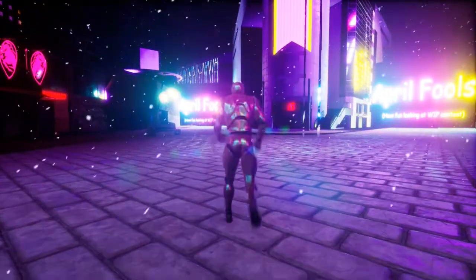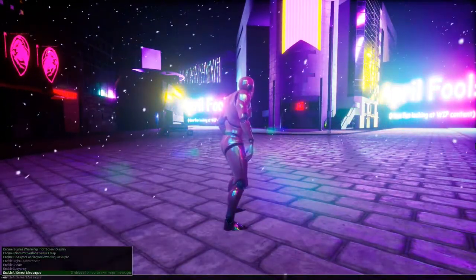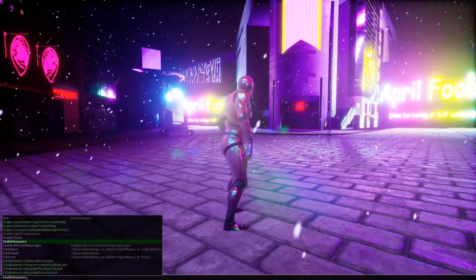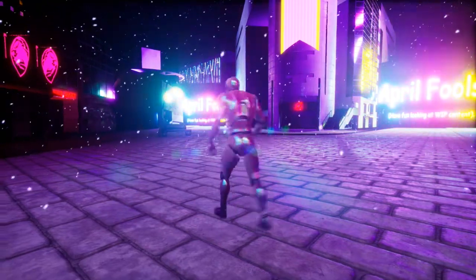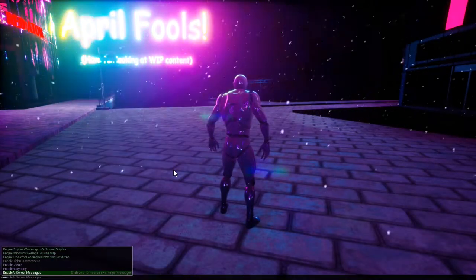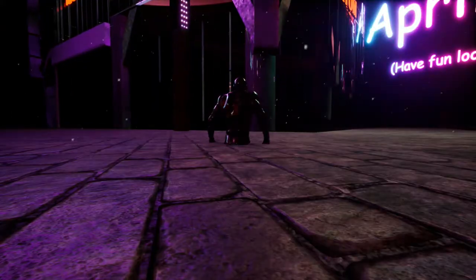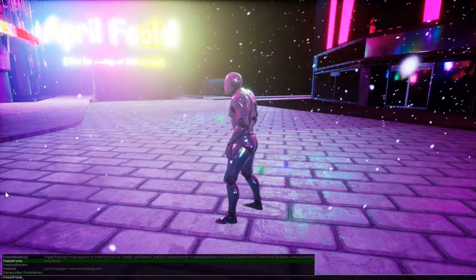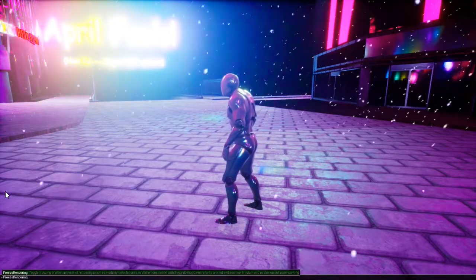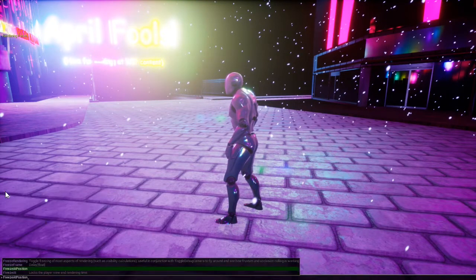What is this? No fly, no... enable buoyancy — wait, hang on. Enable cheats — I feel like a hacker, like I'm hacking into some systems. Teleport white two — oh shit. Freeze rendering — the game froze and crashed.